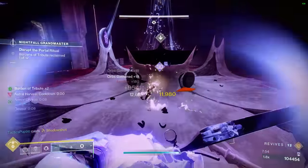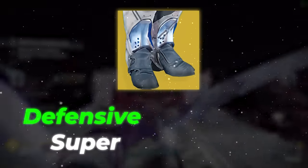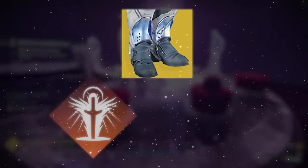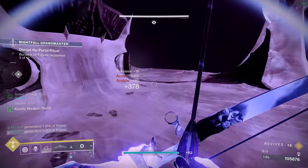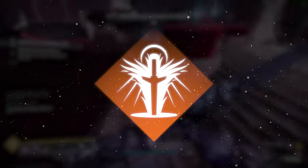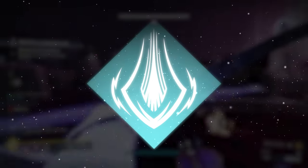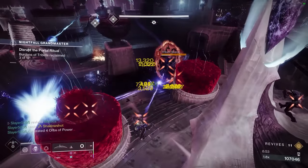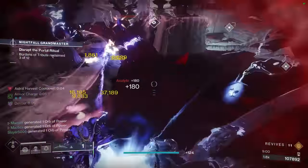I absolutely love running this build in a composition where one teammate has a defensive super and the other has an offensive super. For example, pairing your Orpheus hunter with a Well of Radiance warlock and a Thundercrash titan works exceptionally well — the combo will basically be opening with a tether to pull all enemies together, placing the well to stay safe from any untethered enemies and granting a weapon damage buff, and using the Thundercrash to instantly one-shot everything in the tether. The hunter can then dodge to collect all of the orbs from the Thundercrash and Well of Radiance and be ready to fire off the next tether to rinse and repeat.